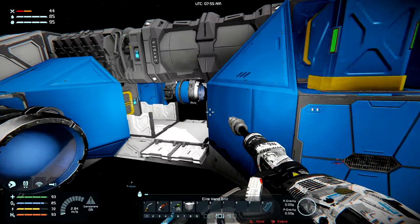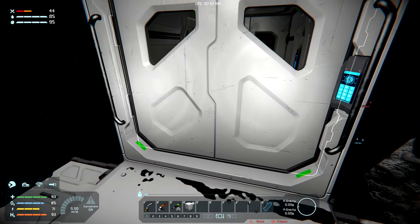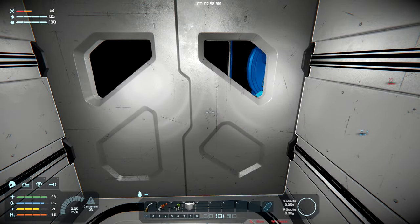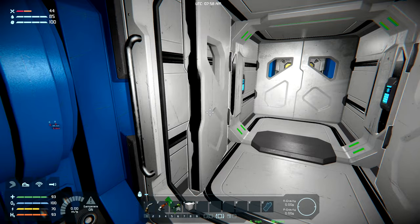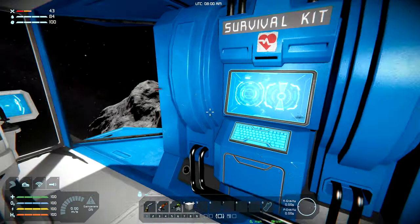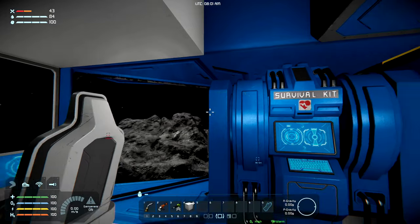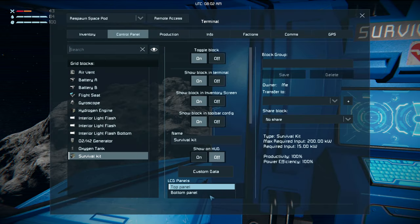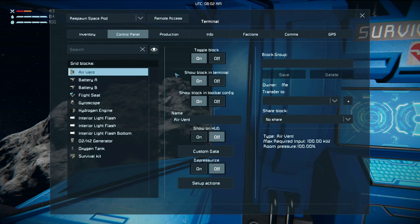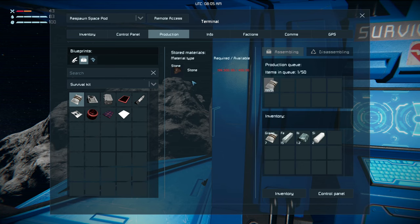Wanted to hit control to go down — that does not work. It'll take me a little while to get used to the magnetic boots. All right, we're back in the ship, getting charged up. I keep getting stuck in the corner. The air vent is — so if we go to production...